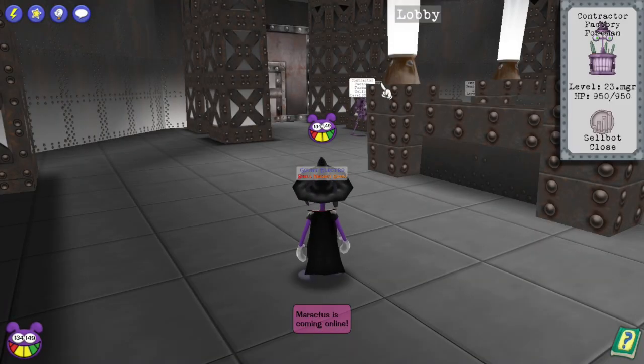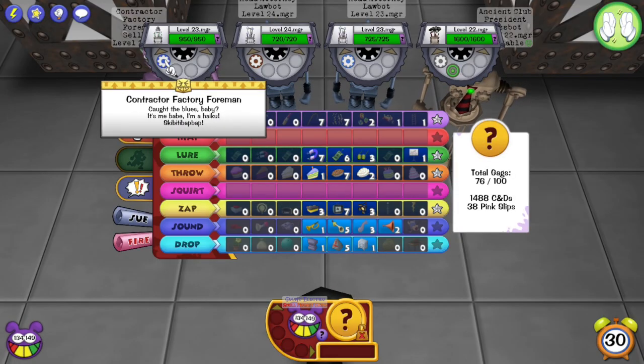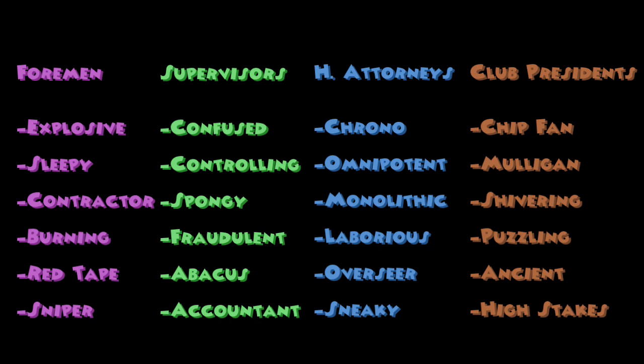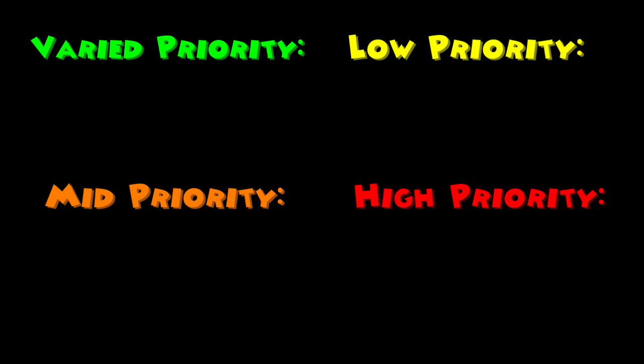You can determine what cheats a manager has by looking at their prefix or hovering over their cheat description. There are a total of 24 unique managers and I will be going over them all. I will also be putting them on a priority list, going from top priority to low priority. There is, however, a varied priority section, because sometimes one manager may be top priority, but other times they may be low priority depending on the circumstances. Anyways, let's begin with the Foreman.